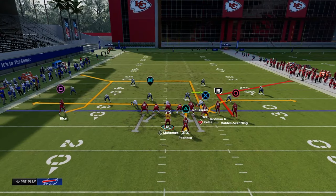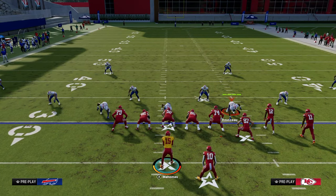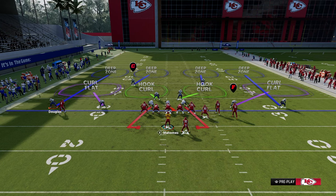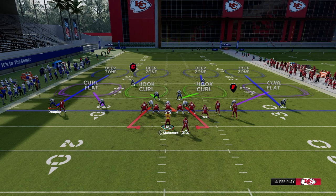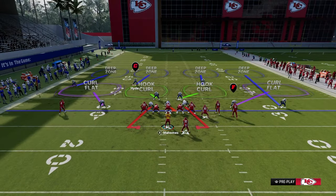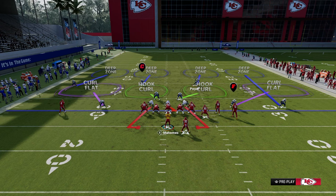To illustrate this as best as I can, I'm going to use some zone coverage in this look. We're going to base out of a cover four. If you think about defense in Madden in general, there are essentially about 10 to 15 spaces or spots that you can attack on the field. On the left side there's the deep outside of the numbers, and there's deep between the numbers and hash marks — which is where this quarter would play.